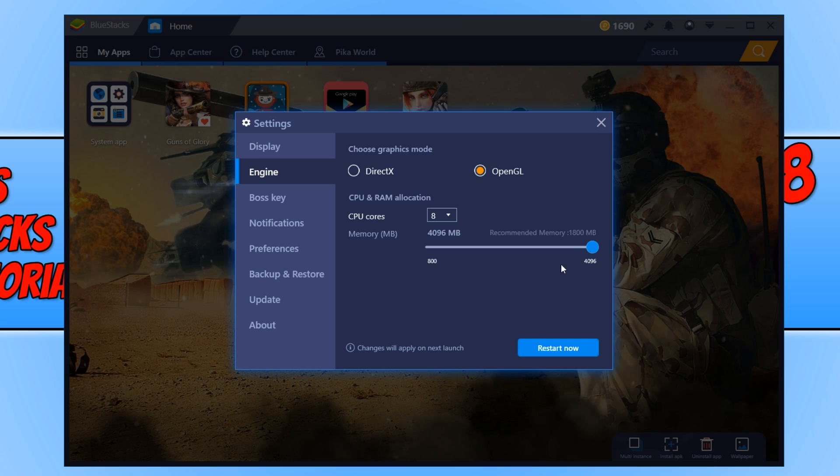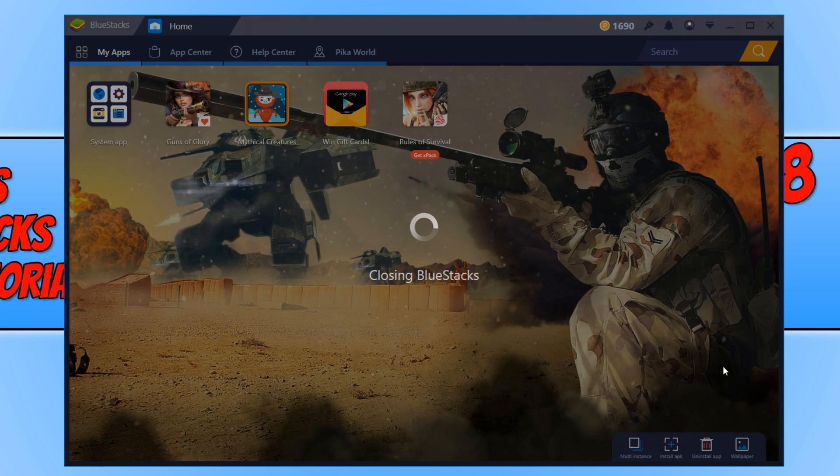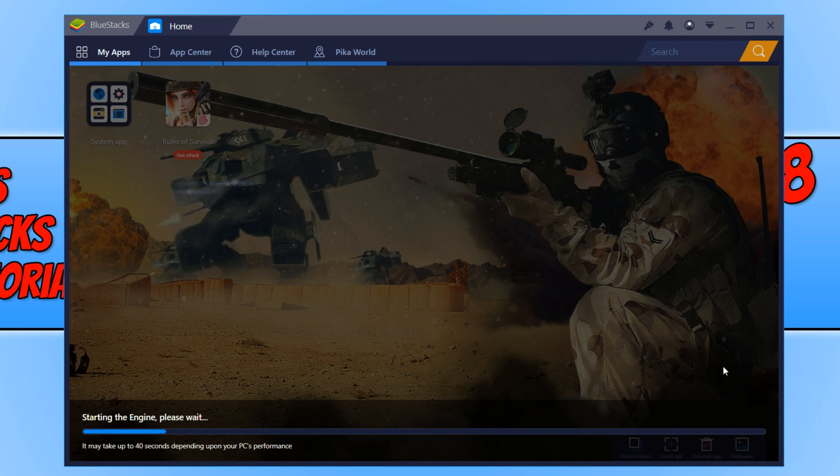That's 4096MB. If you can't select any higher than one or two on your CPU cores, then that means you need to enable virtualization in your BIOS. I will do a video on how to do this, so remember to subscribe to my channel to get notified when I upload it. Once you have selected the max you can, hit restart and then try opening the game again on Bluestacks to see how well it plays.